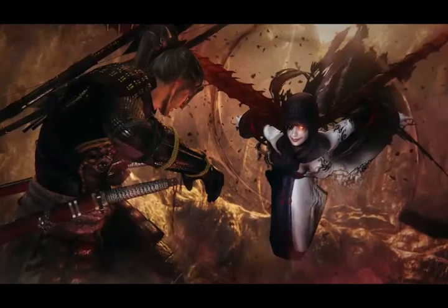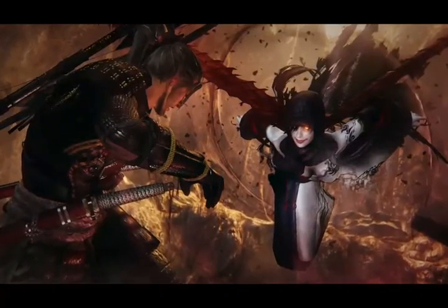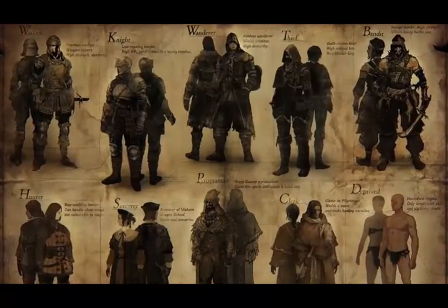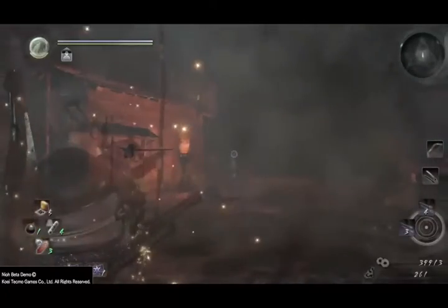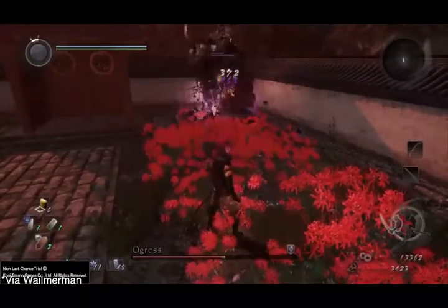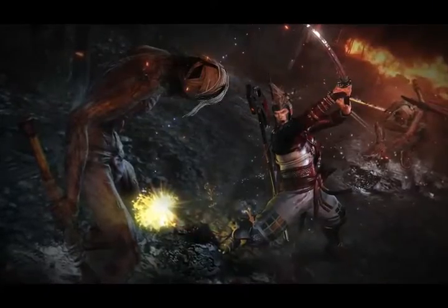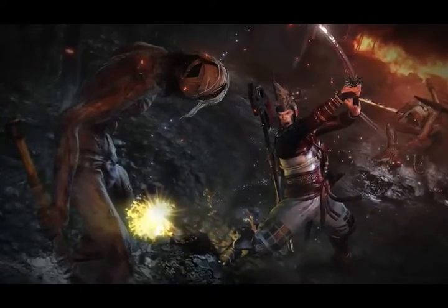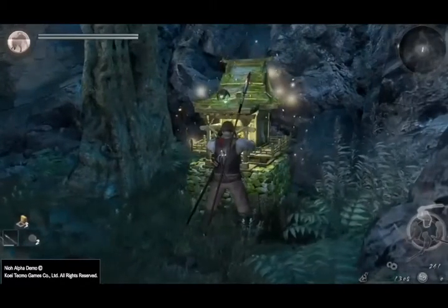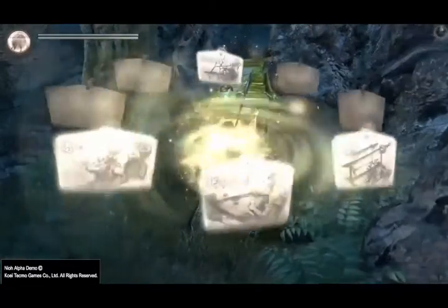Up next, number two, we have the ninjutsu and onmyo archetypes. There's a specialty stat you'll acquire from playing and you'll be able to spend those points on two different archetypes. It's not a class in the sense of rogue or warrior, but more of giving you different skill sets to utilize in your play style. The ninjutsu skill tree makes use of tools like smoke bombs and throwing stars, while the onmyo makes use of spells like summoning spells and buffs for your character and weapons. Knowing a skill doesn't mean you can use it though — you can only have a few skills equipped at once and they must be readied at a shrine before you head out.